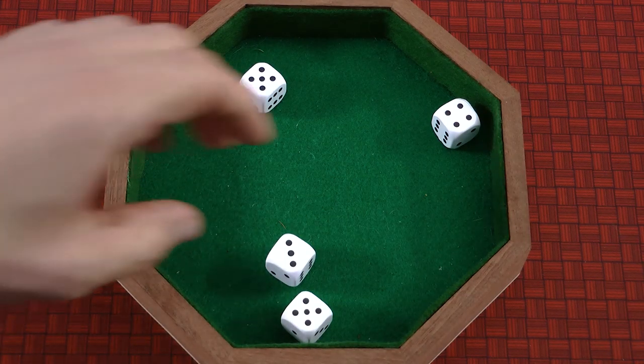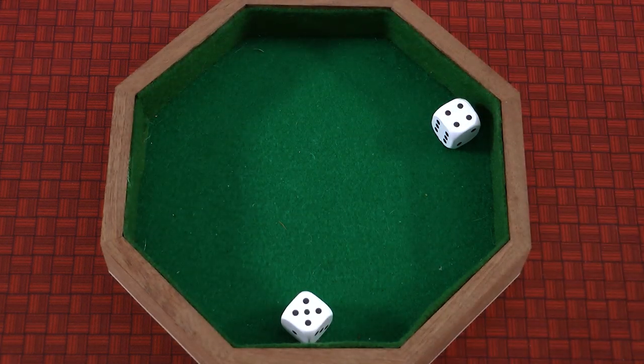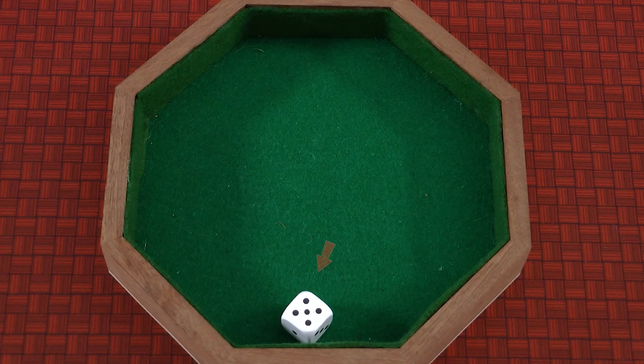The first player rolls the dice. Starting with that player and then going clockwise, each player takes one of the dice from the middle, being careful not to change the number showing. The die remaining in the middle is called the central die.